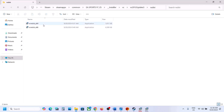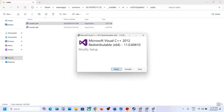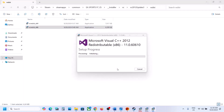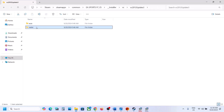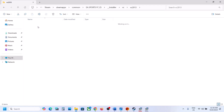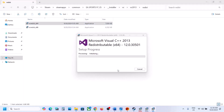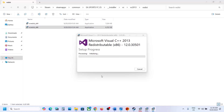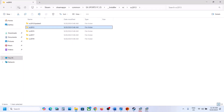Open the VC 2012 redist folder, double-click on each file, and click repair or install — whichever you see — and let it complete. Then go back and do the same thing with the second folder, 2013 redist x64: repair, click yes to allow, and then close.